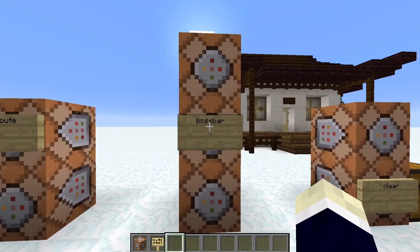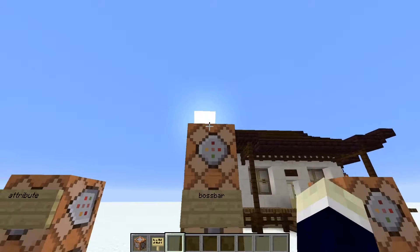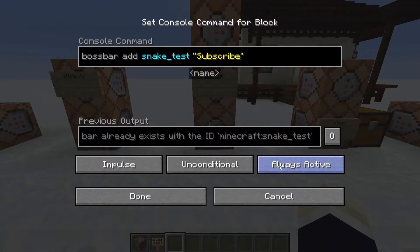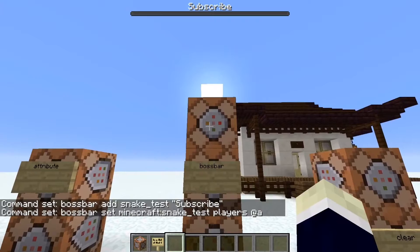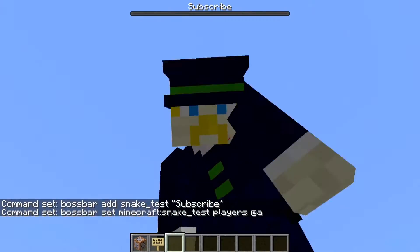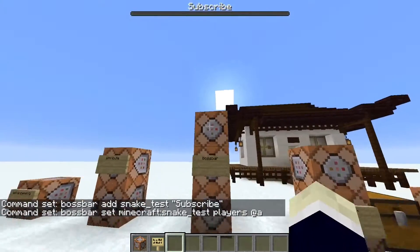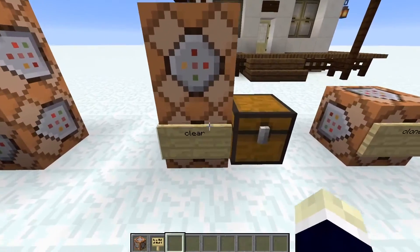The next command is the bossbar command. It allows you to put a custom boss bar hovering at the top left of the player's screen. It's pretty hard to use, so I'd recommend Googling a bossbar tutorial so you know how it's done.